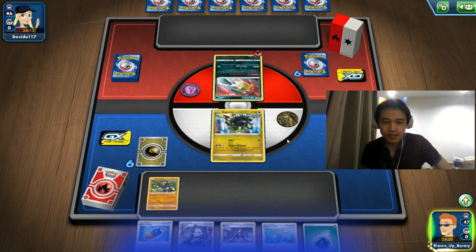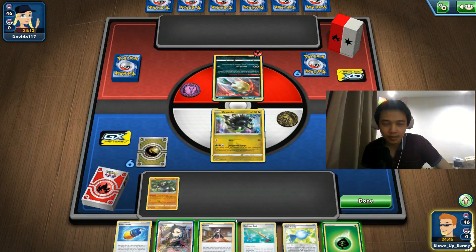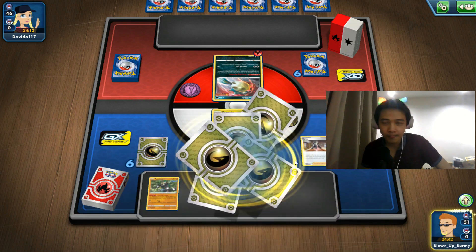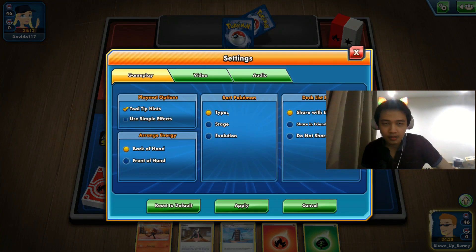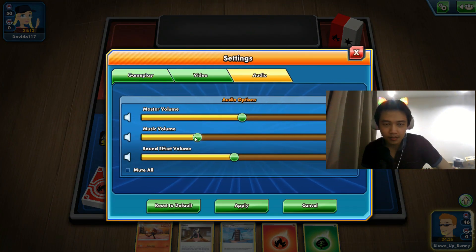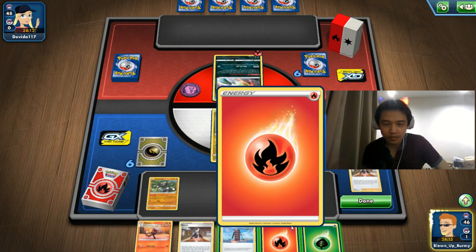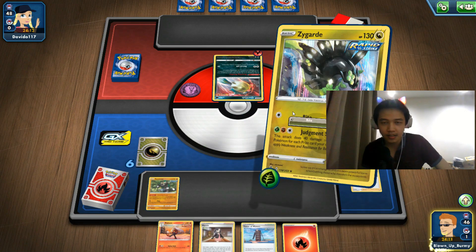We're up against a Cinderace deck. Looks like we can't get out our Scorbunny yet, so I'm just going to attach energy and attack, I suppose.